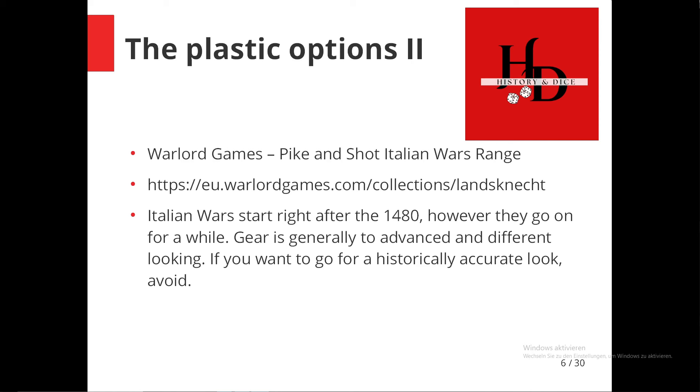The next option — I'm covering it more because the question will inevitably come up — is Warlord Games. The problem with the Warlord Games range is that they basically start with the Landsknecht era and the Italian Wars, right after 1480. Looking at the miniatures, they're really trying to cover the whole Italian Wars period through to 1520 or 1530, and it does look very off if you compare it to armies you can build with the Perrys. I would advise not to pick any Warlord Games stuff — and it's kind of telling that for the Wars of the Roses and Hundred Years War range, they actually stock the Perrys in their own webshop.